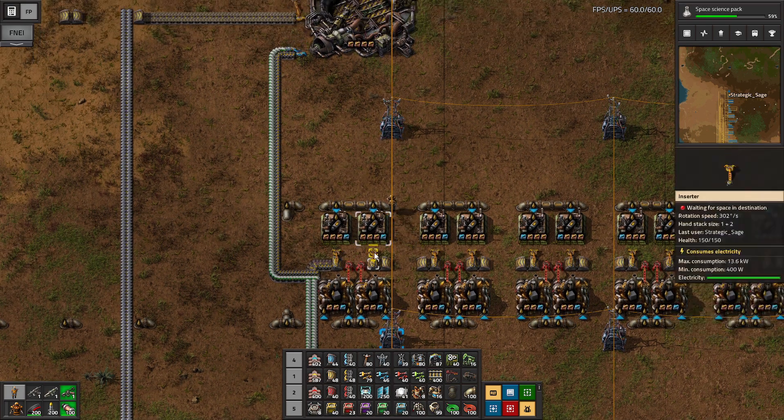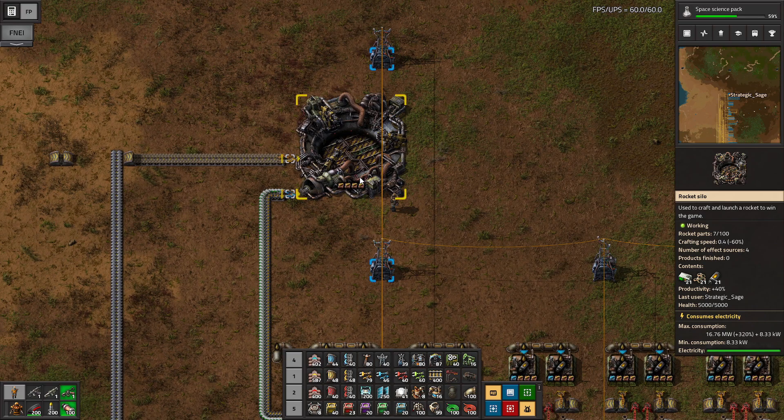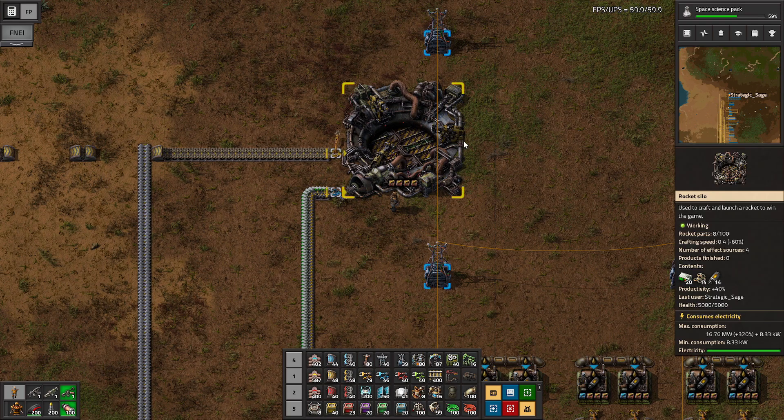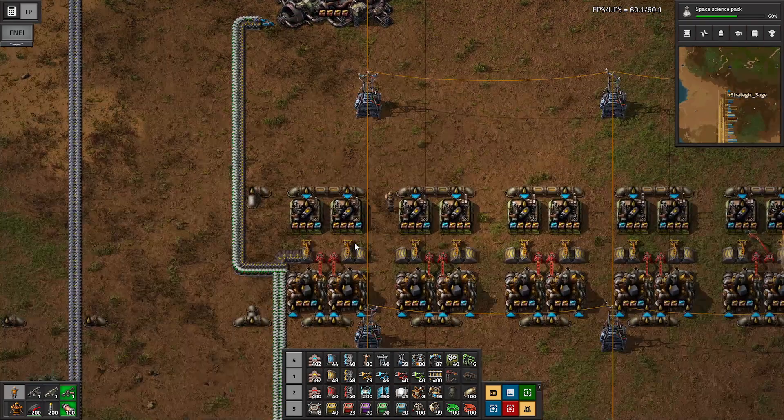I've balanced this out so we have enough to finish a rocket in 20 minutes. The reason being, that will give us 1,000 space science packs coming in — and 1,000 divided by 20 minutes is 50 of those per minute. So balancing that out with the other sciences you're producing in your factory is very much advised.